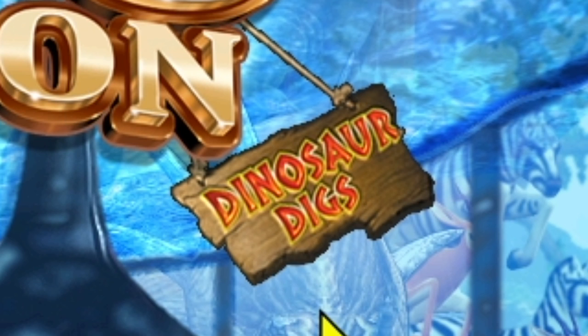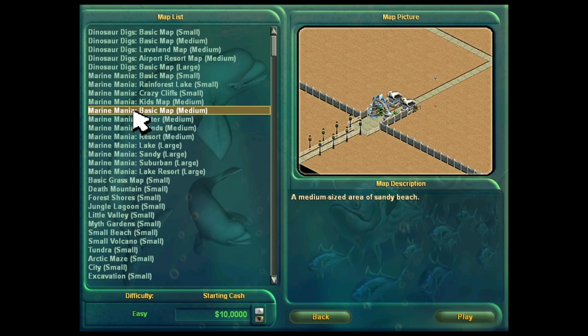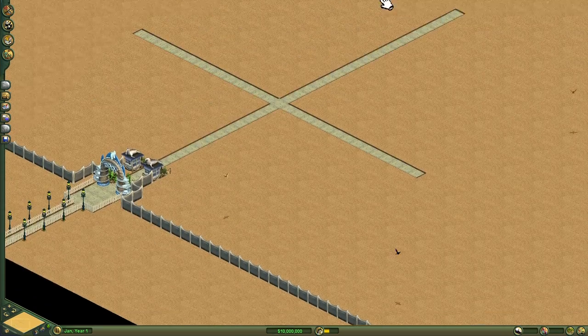We're doing Marine Mania, not that Dinosaur Dig stuff. In the nature of Marine Mania, we're going to pick a map from the Marine Mania expansion pack and I'm going to choose the basic map medium. And here we are.